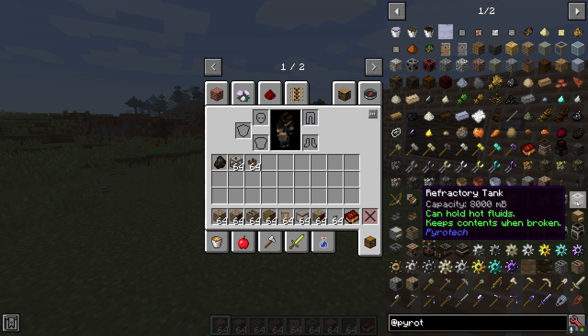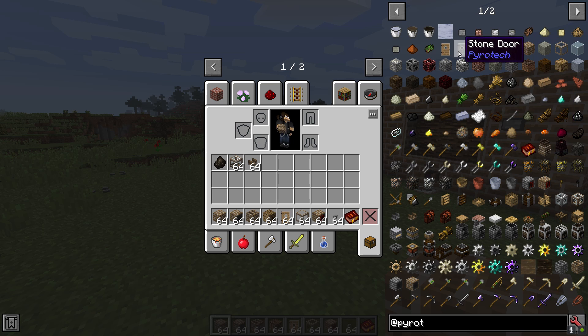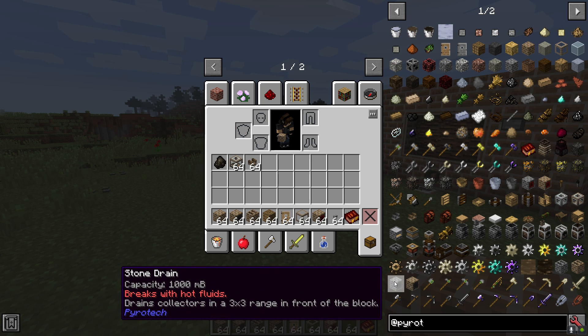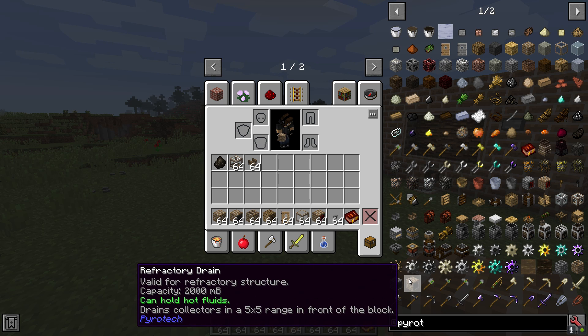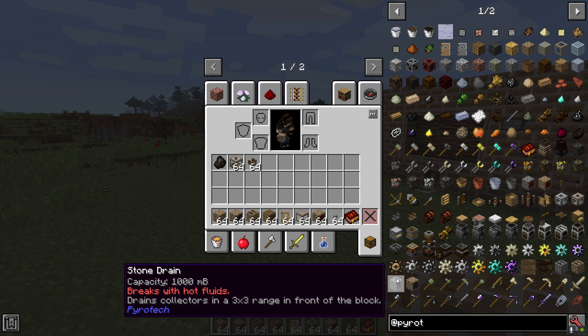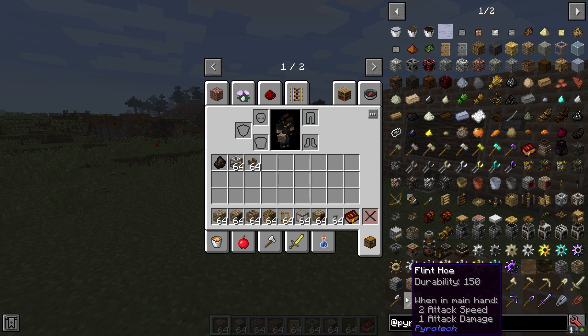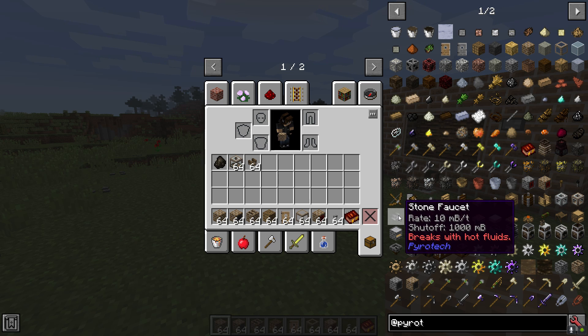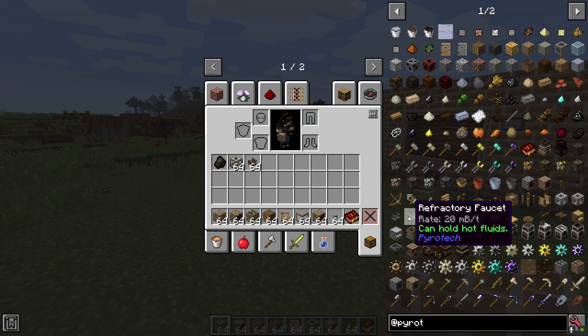Bear in mind that your wood tar doesn't necessitate a refractory tank, but it can be used to store hot liquids. You can also make a refractory door. There is also the refractory drain, which can now store 2,000 millibuckets, can hold hot fluids, and it will drain collectors in a 5x5 whereas the stone drain only drains in a 3x3. The refractory faucet can now use hot fluids, and it has a 20 millibucket per tick rate — double the stone faucet's 10 millibucket per tick rate.